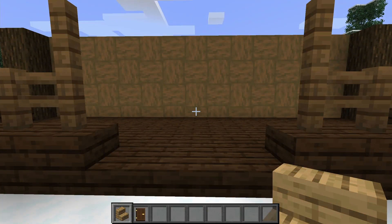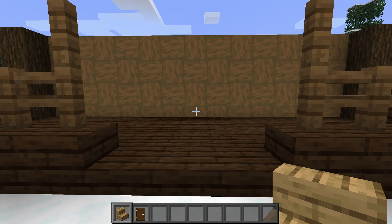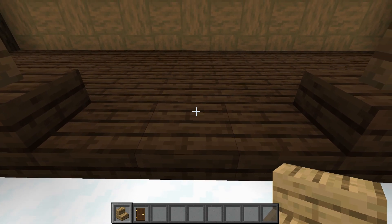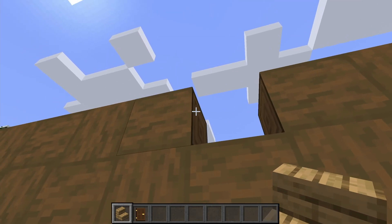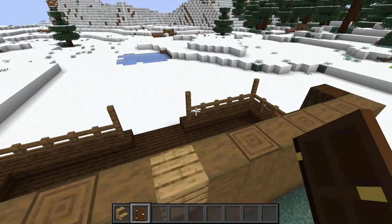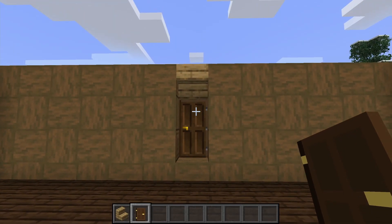Next we're going to add a way to get inside the building. Line yourself up with the middle dark oak slab. At the top of the wall remove this block and place an upside-down stair. Just underneath, break out these two blocks, come to the inside of your build, and place a dark oak door so you have this little doorway entrance.